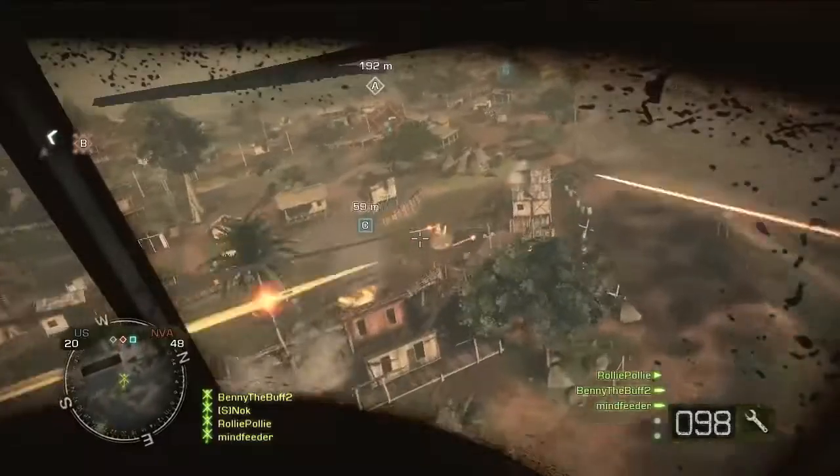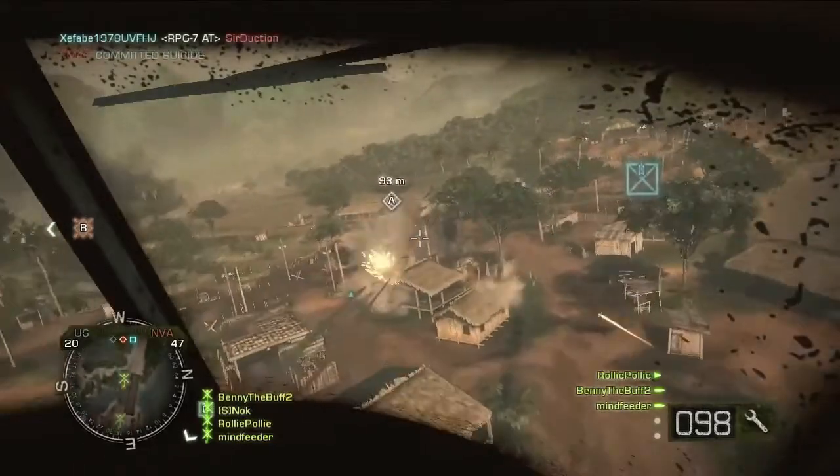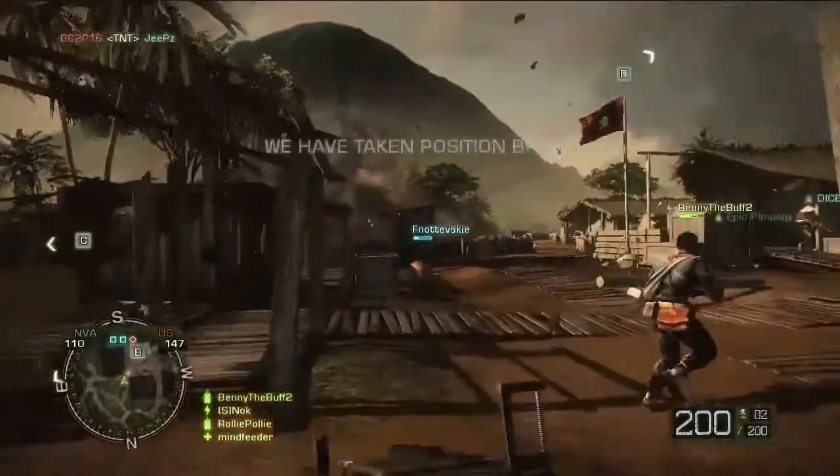We have two new maps. One called Hill 137, where you fight up a hill through a luscious jungle, only to hit a really scorched village. And the other one is Vantage Point, it's a jungle fishing village — the whole feel of Vietnam is in there. Once you clear those two stages, you end up in an American base and you have to take that.